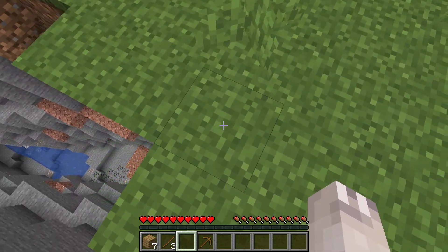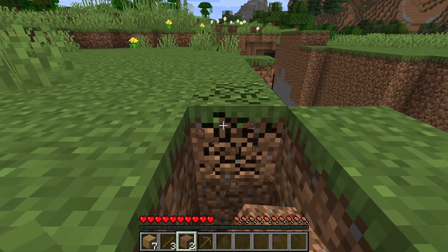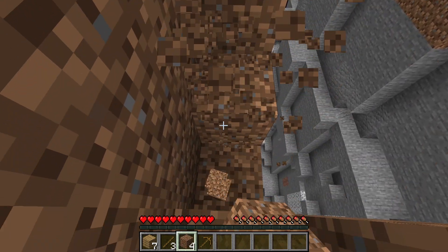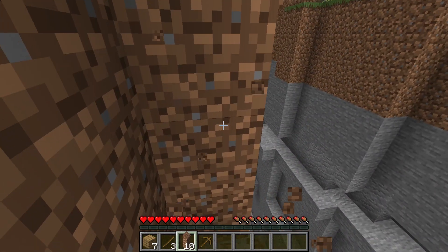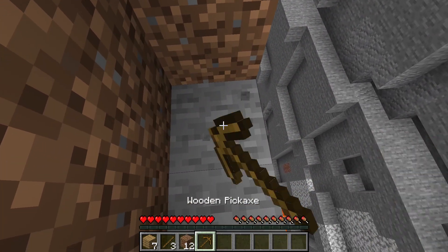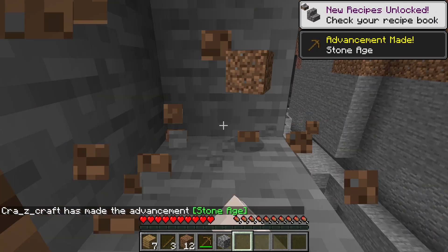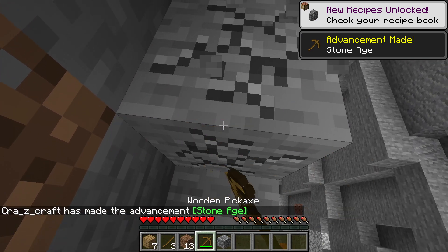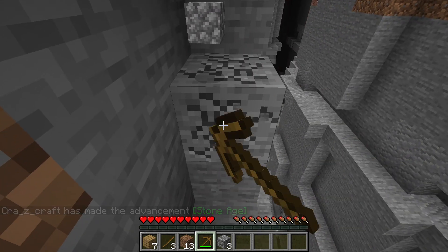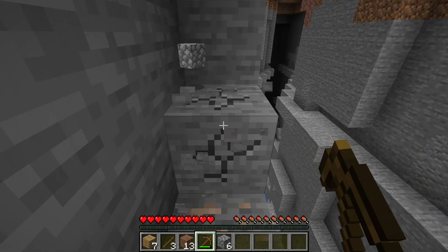Iron's about over there. I'm going to start making my way down here. For this you're going to need 11 stone — 3 for a pickaxe and 8 for a furnace. You're going to need the furnace to get the iron to be workable, and then you're going to need a pickaxe to actually get the iron.